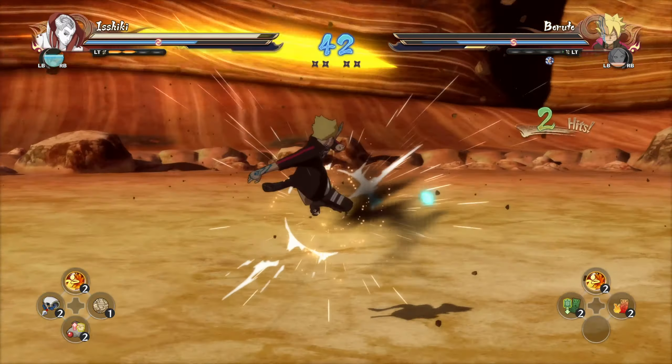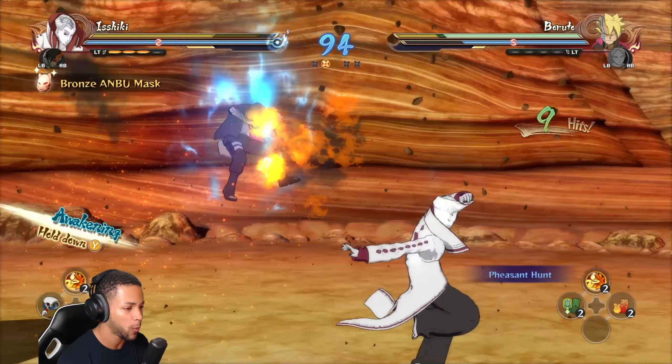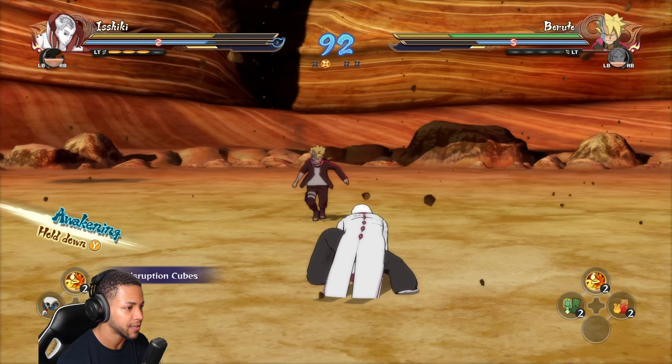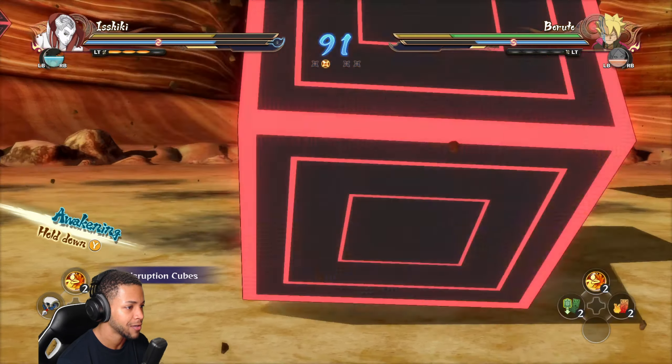Just have Ishiki's jutsu do the exact same thing, because we actually see him do that against Kashin Koji whenever he was shooting fireballs at him. For his ultimate, there is a clip of him literally kicking Sasuke around like a ragdoll, so we can have him kick the opponent and eventually kick them into the ground. For the finisher, have Ishiki use this giant chakra rod ball and just have it rain chakra rods on top of the opponent - that would be so sick, CC2 cut me my check.